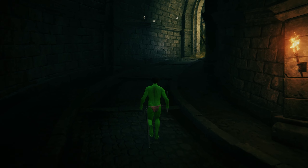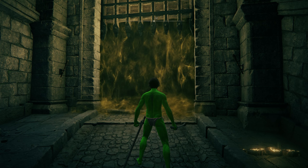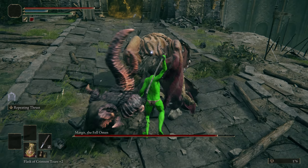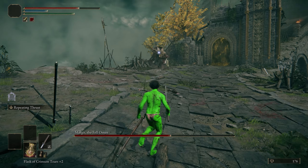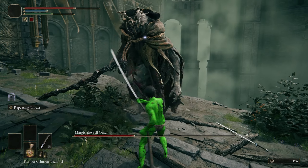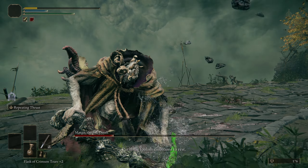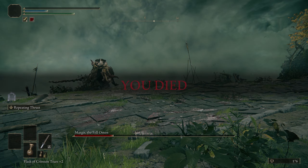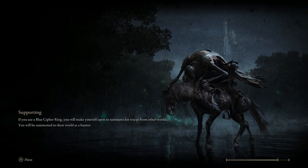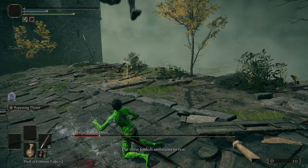There's a fair bit more to do in the Weeping Peninsula — I'm sure we can pop back there probably a little bit later down the line — but I've been wanting to do this Margit fight again for a while, so let's give it a go. There you are. On to stage two. Nice bleed proc there. Just missed the dodge there. Not bad for the first one back — let's give it another go.